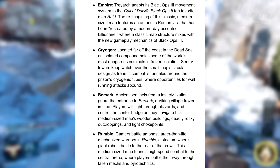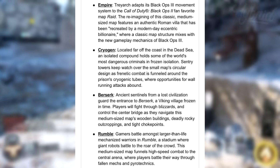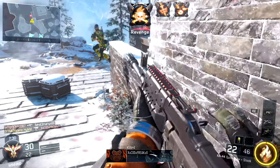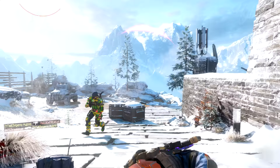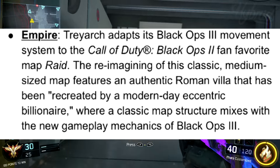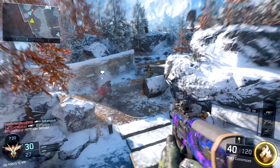In this game, the multiplayer maps are called Berserk, Kraygen, Empire, and Rumble, and these maps actually look crazy. Empire is like my favourite — similar to Raid — which is going to be crazy guys. It's basically like a Roman kind of feeling, a Roman kind of scene.